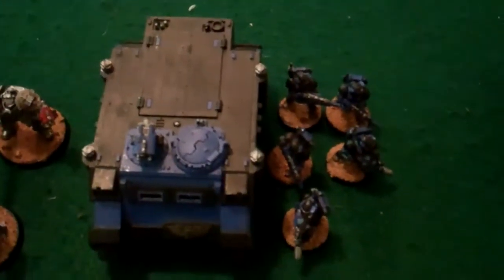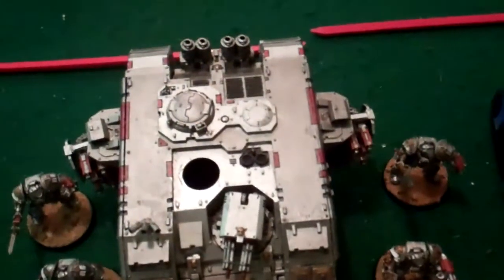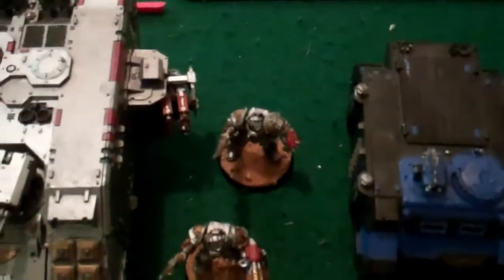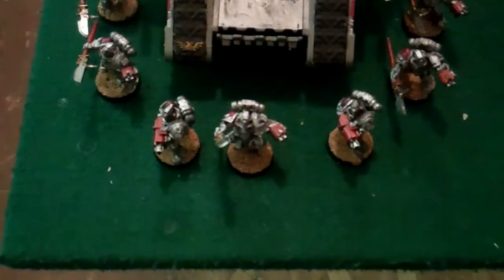There's the Culexus Assassin, a five-man Stormtrooper squad with double Meltaguns, a Land Raider Crusader, a Grandmaster and his buddies with one Incinerator and one Thunder Hammer, and a Land Raider with ten Grey Knights double Psycannon.